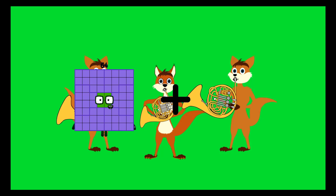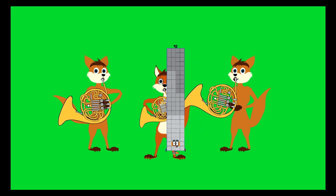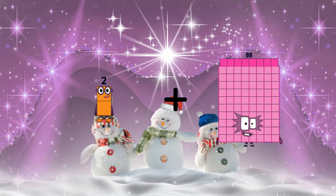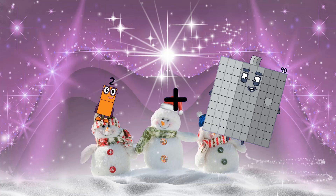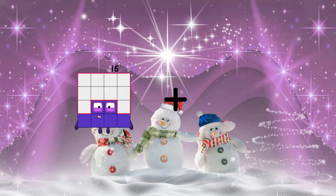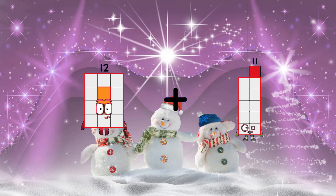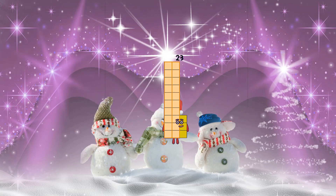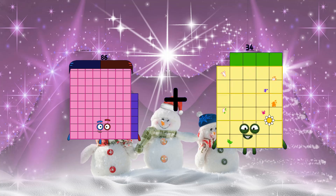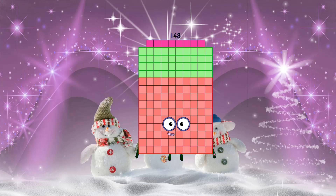64 plus 28 equals 92. 2 plus 90 equals 92. 12 plus 11 equals 23. 86 plus 62 equals 148. 64 plus 7 equals 71.